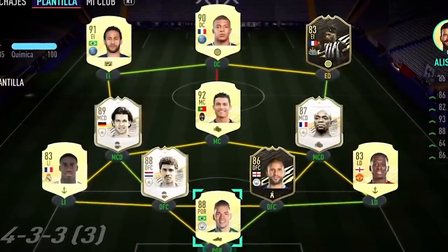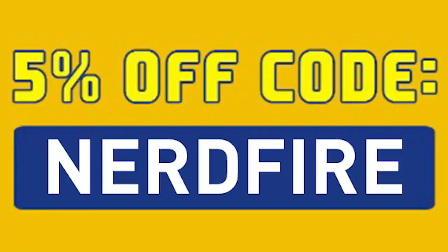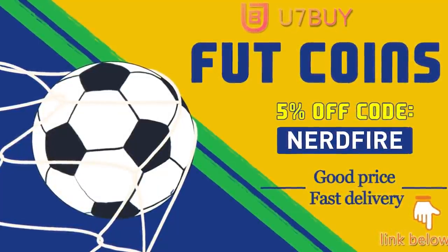Are you facing ridiculous teams and stuck with ones just like this? Well, look no further. Head over to you7buy.com and get yourself some foot coins using the code NERDFIRE at the checkout for 5% off your order. It'll be linked in the description. They are cheap, safe, and the most reliable, so make sure you go ahead and check them out and make your team better than ever.